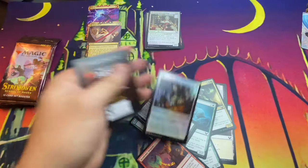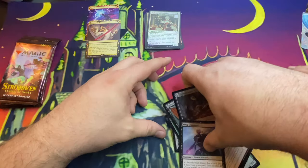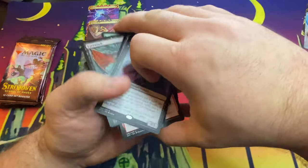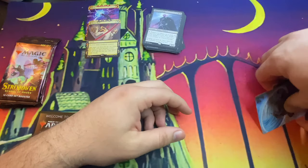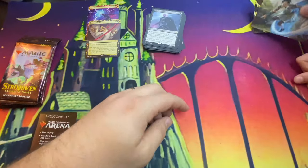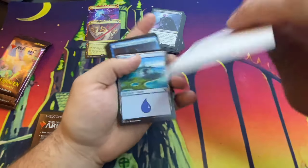For our Mystical Archive we have Doom Blade — look at that art, wow! Destroy target non-black creature. Then a foil Introduction to Annihilation and a token. I mentioned I want to collect every single card from the Mystical Archives — that's my goal. Got two so far, and two art cards.